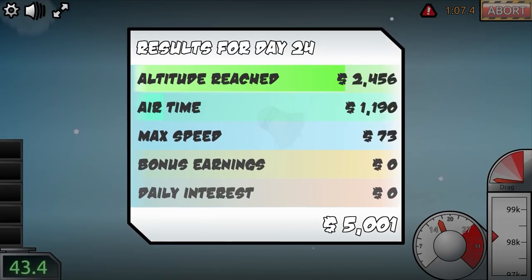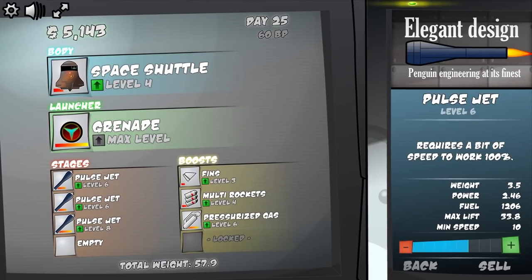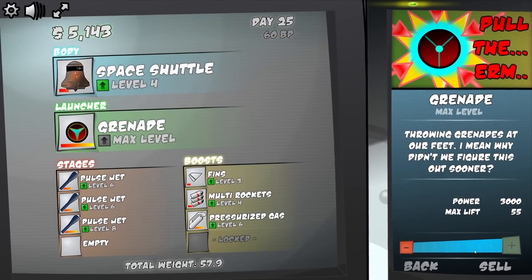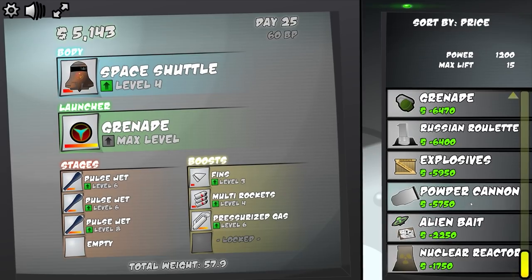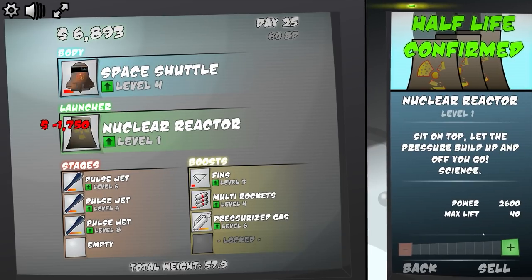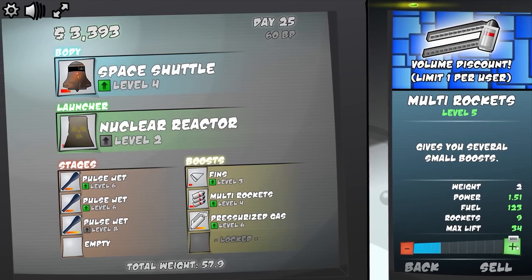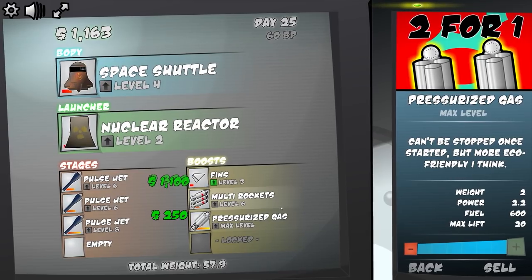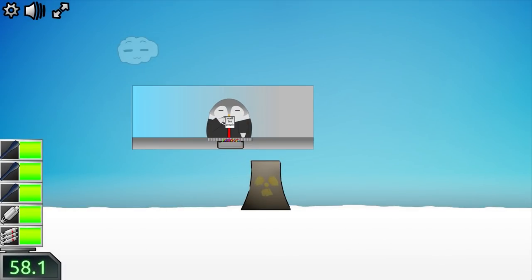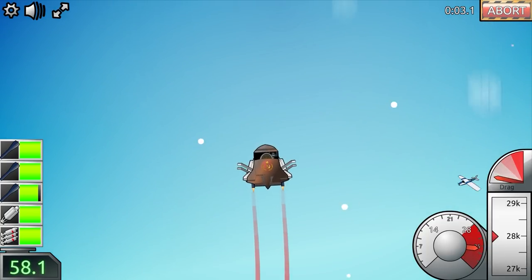The problem is we still need to get to 200k. We've got airtime bonus and some earnings but it's really just about levelling things up. Increasing top speed — should we change the launcher? We've got the power cannon, explosives, alien and nuclear reactor. I'm going to go with the nuclear reactor — it's just one of my favourites. With the nuclear reactor you don't have to do anything — it just says 'world's best penguin,' he spits on the control panel, the reactor goes thermonuclear and off we go.